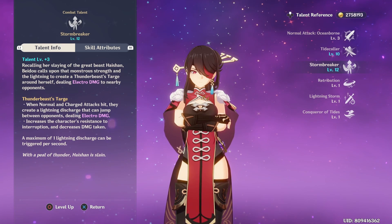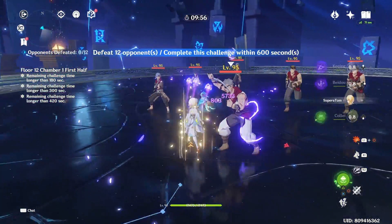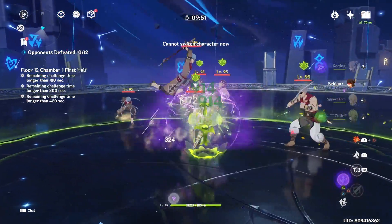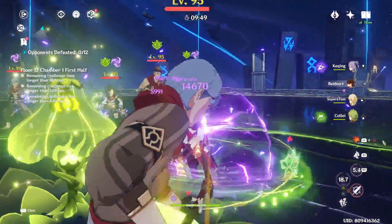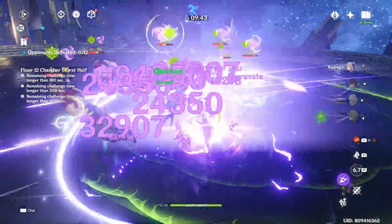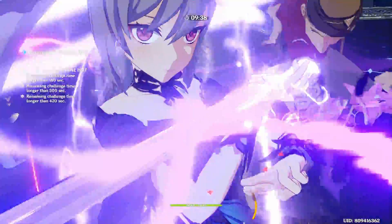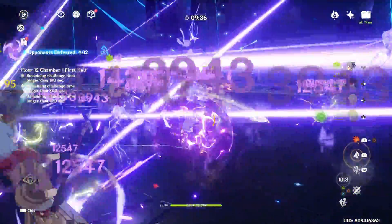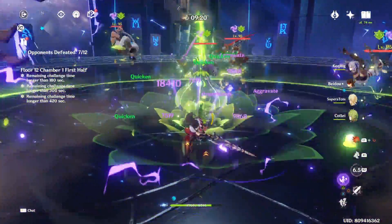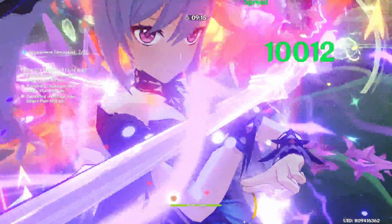Her burst is what makes Beidou an amazing character, sometimes considered one of the best off-field damage dealers in the game. During Beidou's burst, electro surrounds your active character, giving them resistance to interruption and decreased damage taken. Most importantly, whenever you use normal attacks or charged attacks, they create a lightning discharge that jumps between opponents dealing electro damage, allowing her to hit multiple targets at once and scale her overall damage very high.